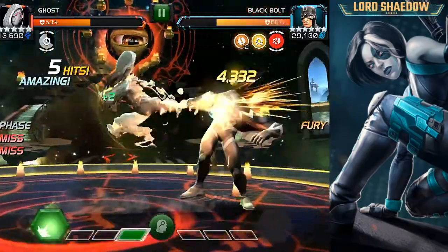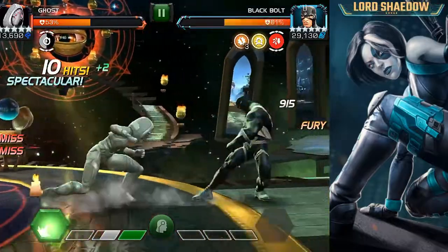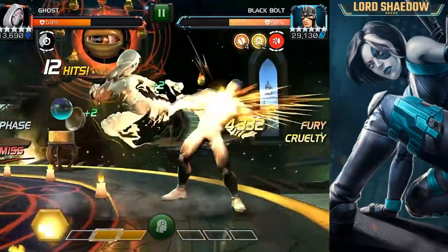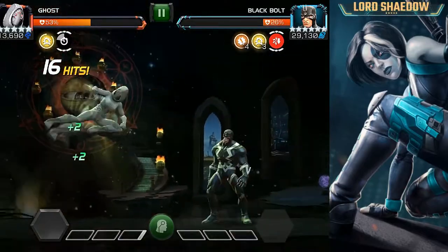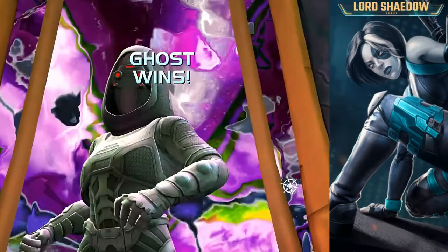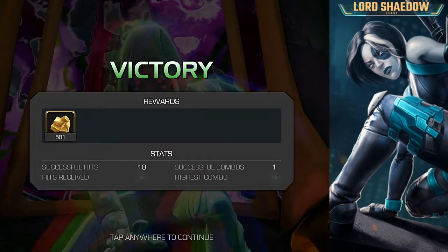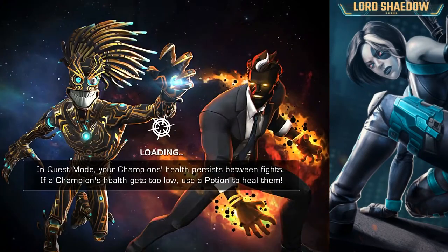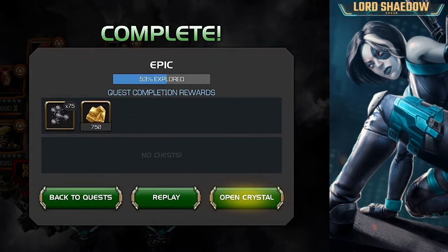Here's our final fight — it's Black Bolt, and no problems here. Black Bolt is pretty easy and the nodes did not look difficult. That unblockable finale is normally a problem for me, but with Ghost I don't care — I'm not really getting hit if I'm doing it right. That is the first path, 100 percent.